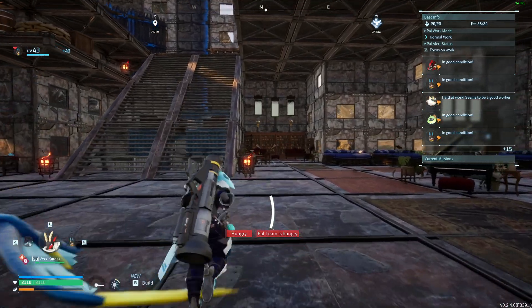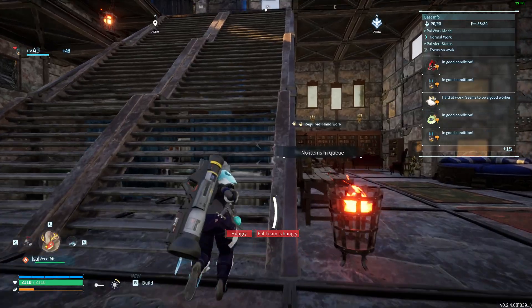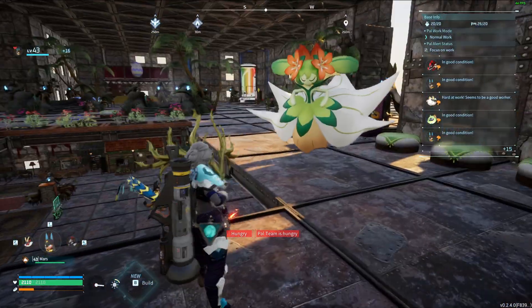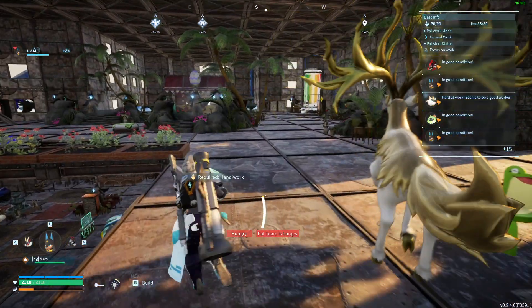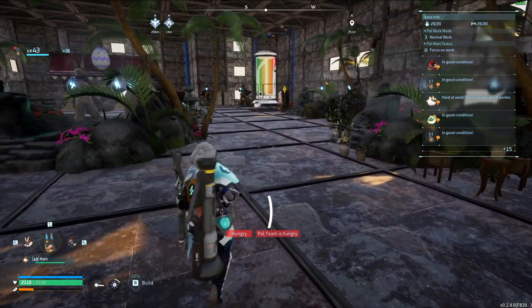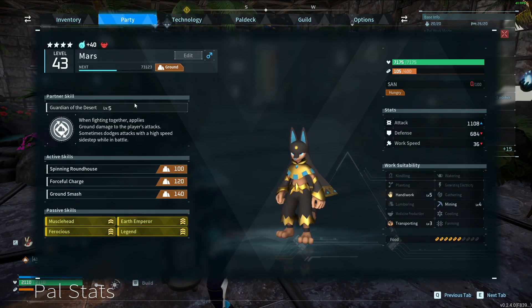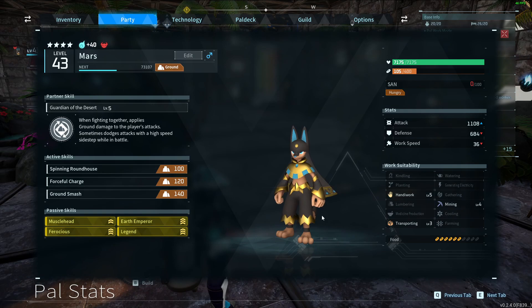I wanted to quickly talk about this because I haven't seen many people talk about it yet, and I know it's coming. You can breed Alpha Pals now, and here's my evidence. This is Mars, my new god of war. If you look at his little symbol up here, that means he's an Alpha.